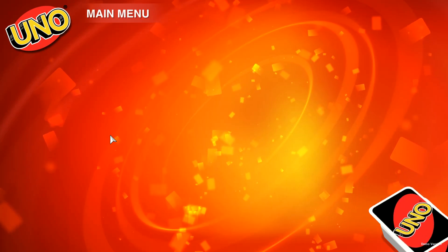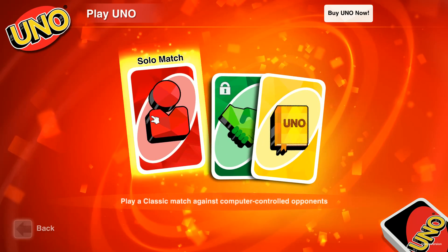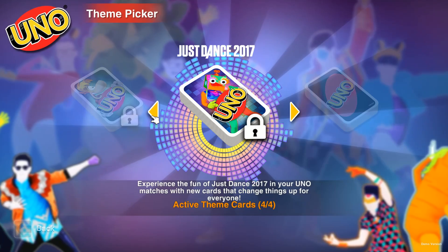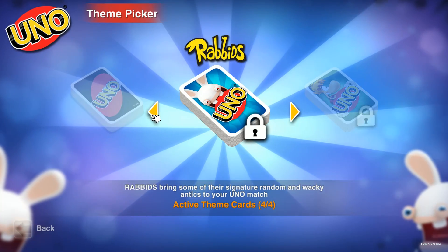Alright, let's go ahead and just play UNO against the computer. You've got solo match, two versus two, or play tutorial — I'll just do a solo match. The graphics are pretty cool. I guess these are the different themes you can buy: Just Dance 2017, Rayman, Rabbids.